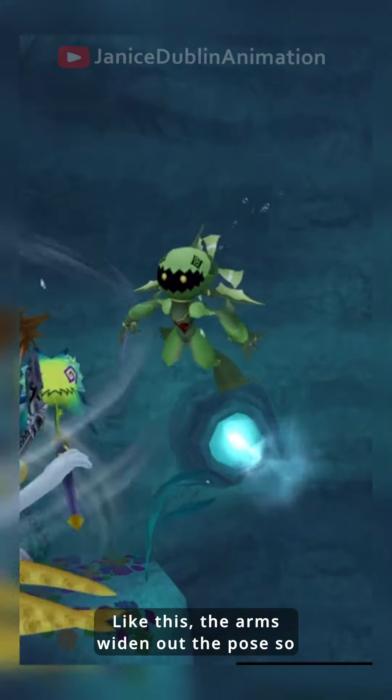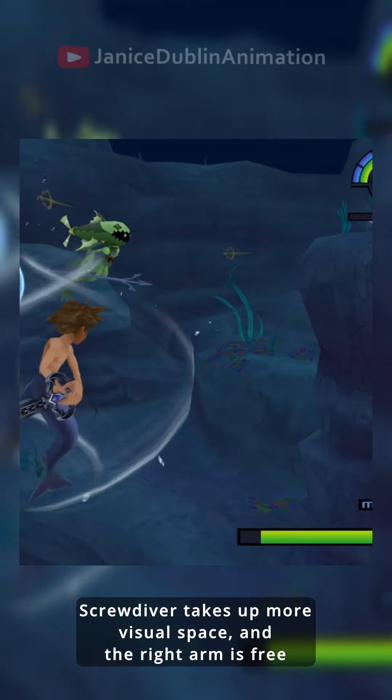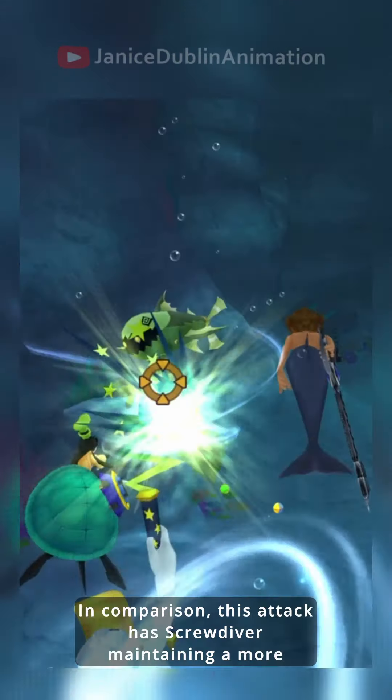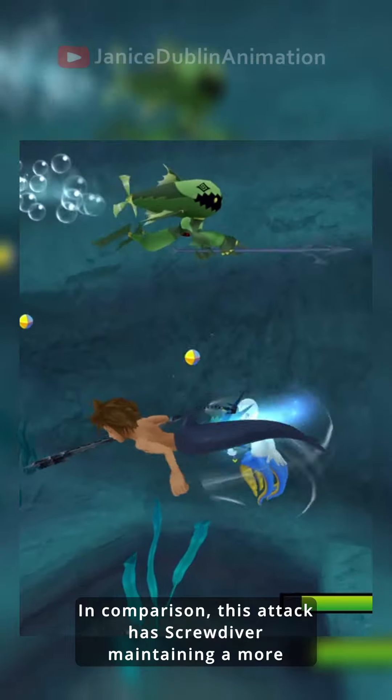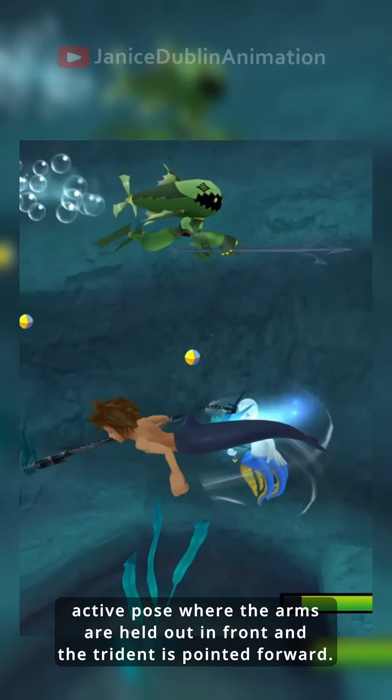Like this, the arms widen out the pose so Screwdiver takes up more visual space, and the right arm is free from having the trident point at a weird angle and break the silhouette. In comparison, this attack has Screwdiver maintaining a more active pose where the arms are held out in front and the trident is pointed forward.